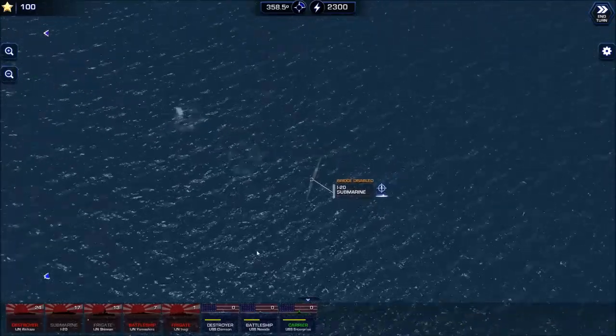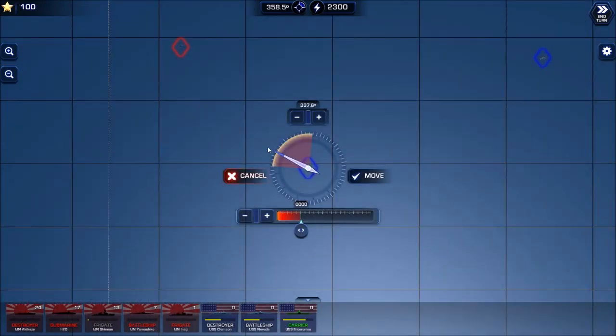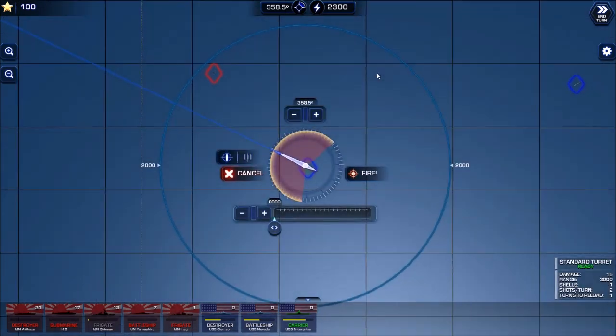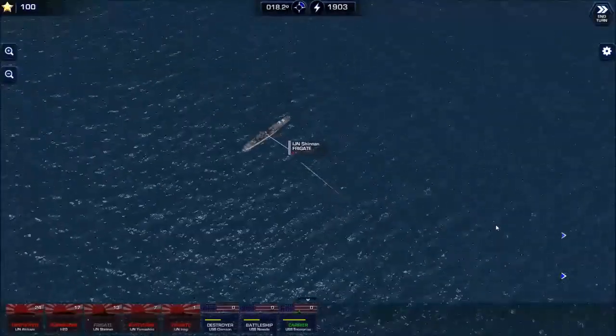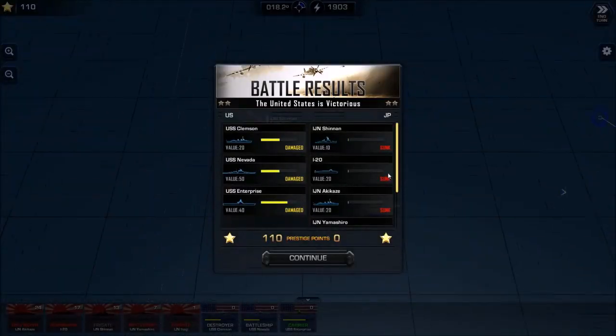I come in from the side because when I've come in straight, following the length of the ship, every now and then I miss. I've noticed when I come in at the side angle along its flank I don't miss. That's why I come in at the flank. What are we at — 1900. Give us a shot, 1903, see where we're at. Nice — and we win!